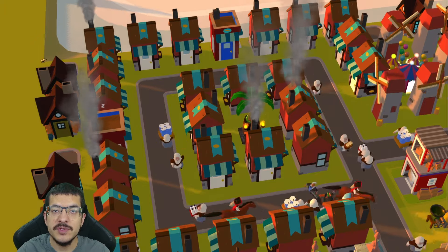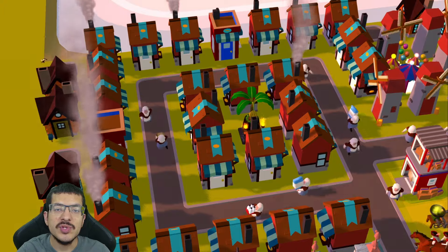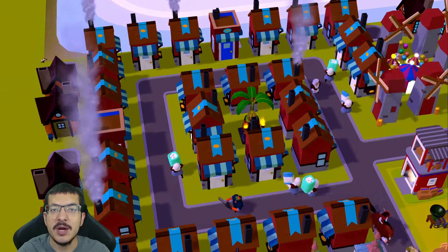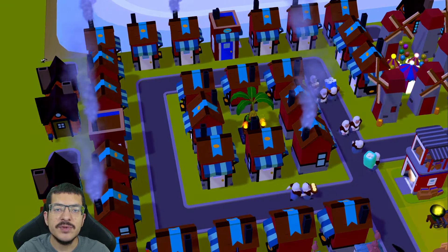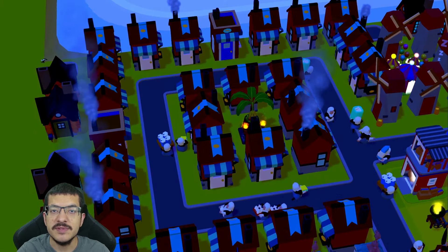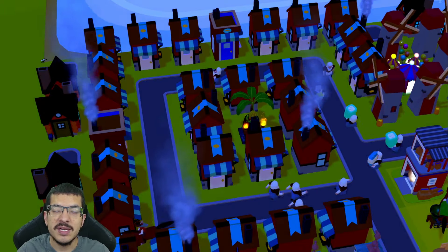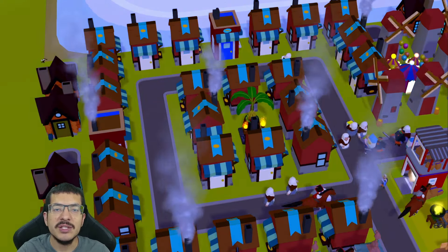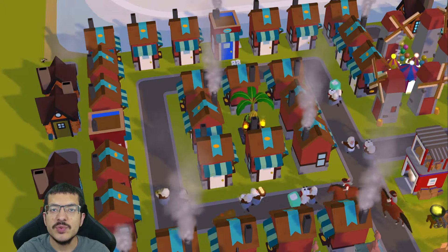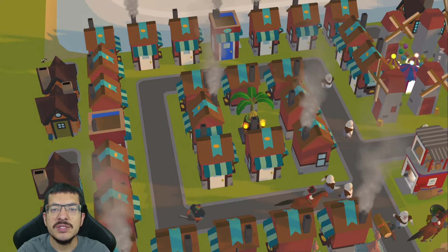Dirt cannot be traded — it is bound to your account. The sole purpose of dirt is to determine how much soil you will receive in the future; it cannot be spent or used for anything else. The team expects the soil token to be ready by the end of the year. Once the conversion is ready, you will receive soil depending on how much dirt you have collected, though the exact conversion rate is not yet known. Soil will be a token on Gala Chain, which means you can immediately swap it on Gala Swap or bridge it to Ethereum if you choose.